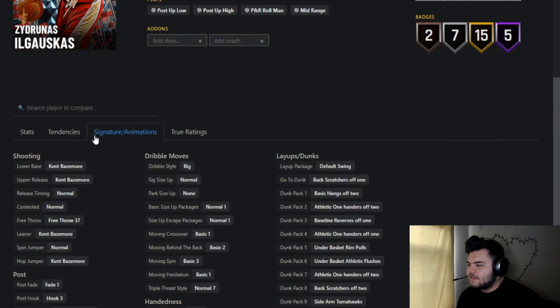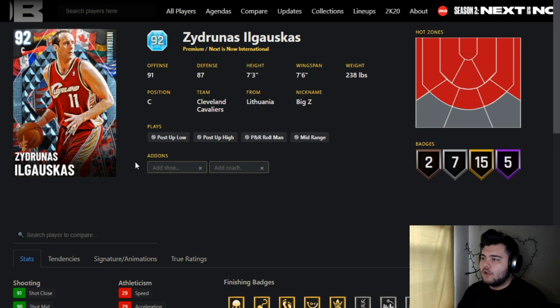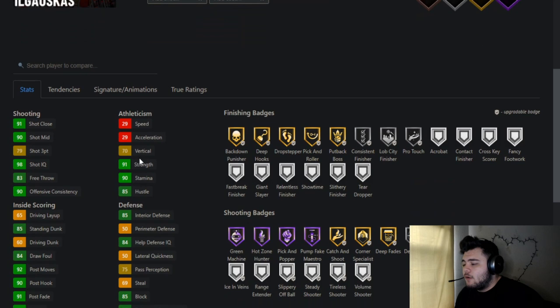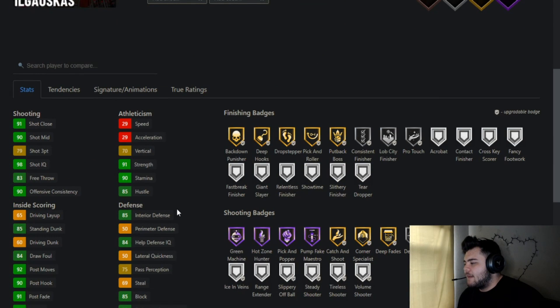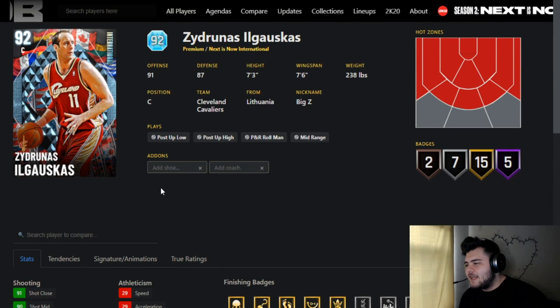He's got 85 perimeter defense and 85 block — very similar to Blake Griffin's defensive stats except for the speed. If you run him in unlimited you'll need a very fast one-through-four to rotate for him. But on offense he'll be an absolute beast. Is he the type to get open against a Bill Russell or Moses Malone? Not sure. But if left open he'll knock it down — he has Hot Zone Hunter, Green Machine, and Pick-and-Pop Maestro badges. 91 strength means he can score on most bigs with drop steps.